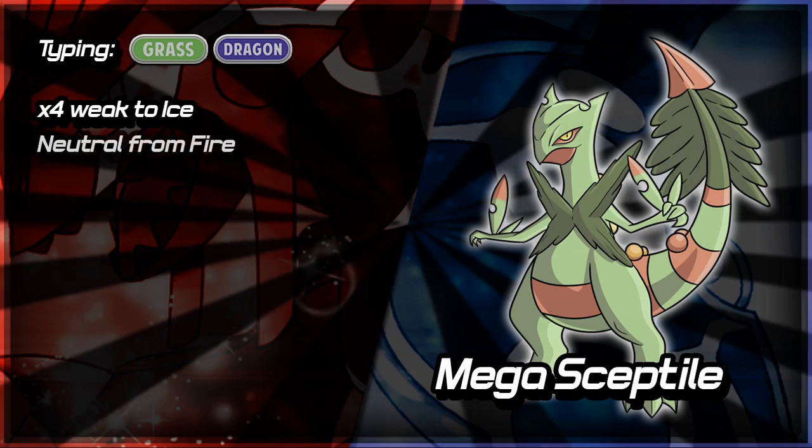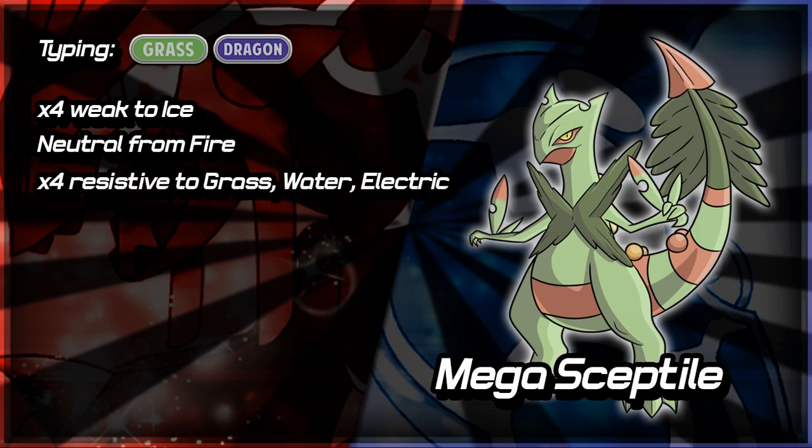The addition of the Dragon type also means it takes neutral damage from Fire type attacks, so you don't have to worry about Flamethrower doing loads of damage to you. That allows you to not have to switch out against Infernape or Charizard — even though Charizard has Air Slash — you don't have to fear Fire Blast as much anymore. This addition of the Dragon type also makes it four times resistant to some moves; Grass type moves it used to resist two times, now resists four times, so you're going to be able to take Grass type moves really well.